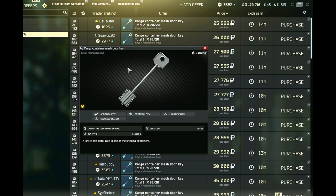This is a key guide for the cargo container mesh door key. This key is used on Streets of Tarkov and it spawns in the pockets and bags of scavs, as well as in jackets or drawers. You can also buy it off the flea market, usually between 25 and 30k. Now I will show you on the map where you can use this key.